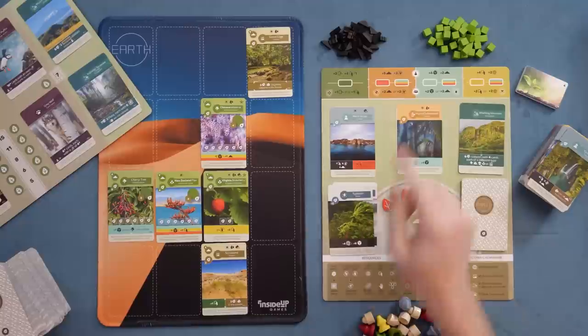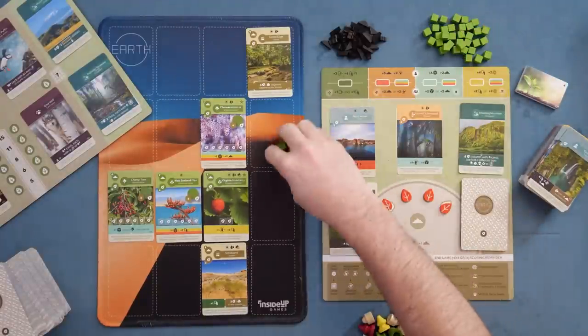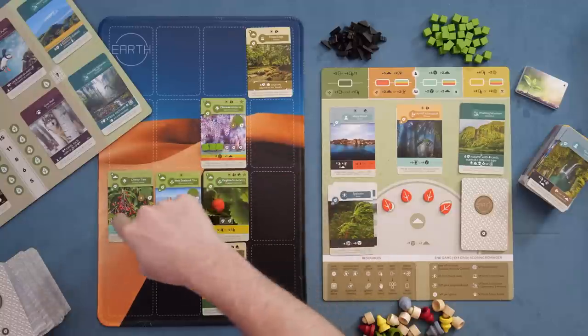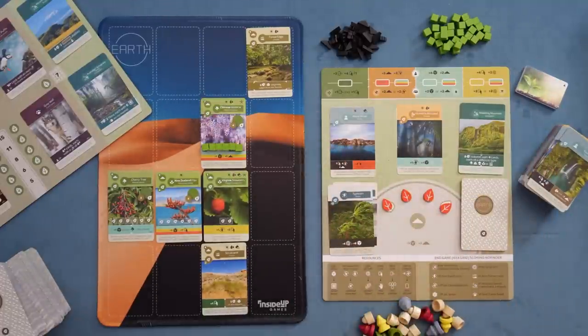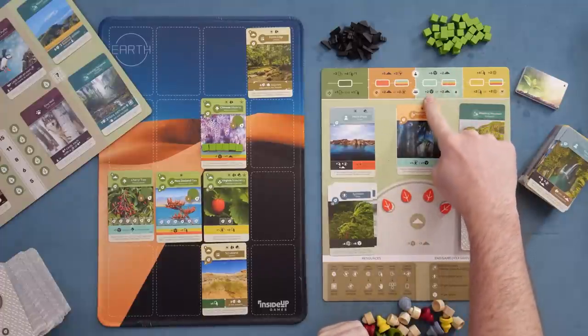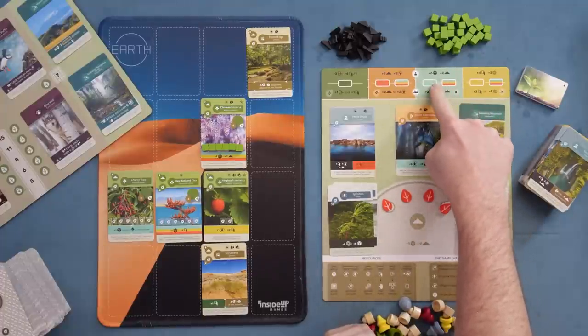The third action has you getting six little green cubes, which you put onto cards that have holding spots on them. Each of those cubes is worth a point, so a seven-point card becomes worth 13 points instead. You'll also take two dirt when you take that action. Other players will take two of those cubes or two dirt, one or the other, and then everyone activates all of those abilities.